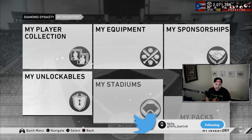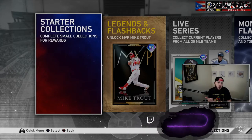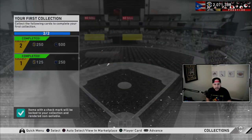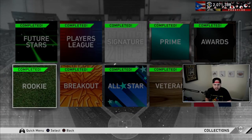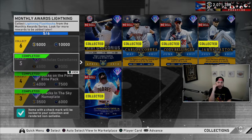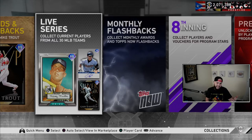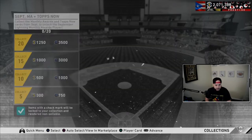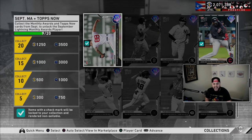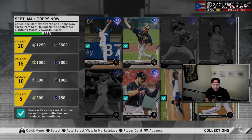Another way is going to Collections — there are a lot of stubs sitting in collections that people don't even know about. Go to every collection and start collecting. For the Trout collection we've got everything done, ready for the next lightning card — that's an extra 5,000. You also get Castellanos cards for 4,500, 4,000, 3,500. Monthly flashbacks — I have nine out of 20, I just need to buy the others or keep doing moments. There's a few hundred stubs there too — go get them.